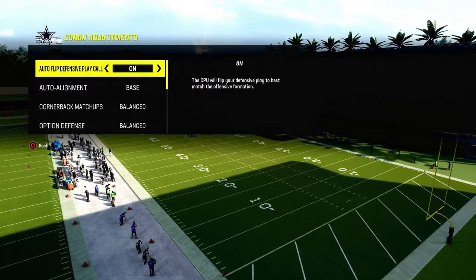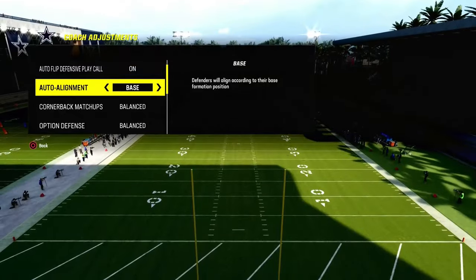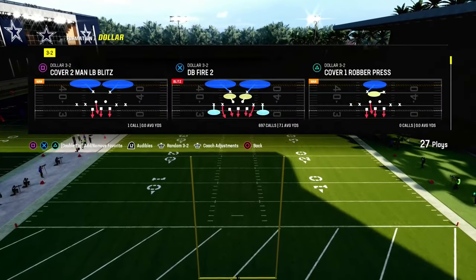The play is DB Fire 2 — that's the base play in dollar that we want to be using. We're going to have auto alignment on base and then we're going to have our zone coverage set to match coverage.